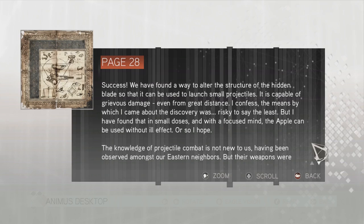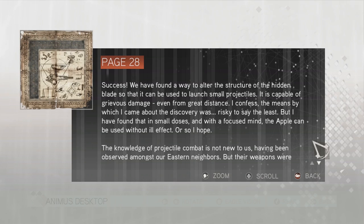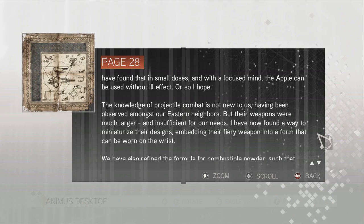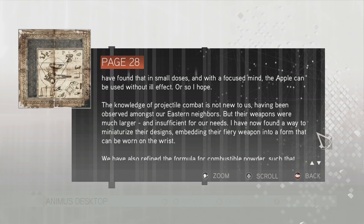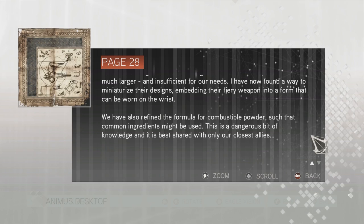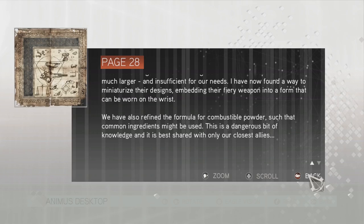Page 28: 'Success. We have found a way to alter the structure of the hidden blade so that it can be used to launch small projectiles — it is capable of grievous damage even from great distance. I confess the means by which I came about the discovery was risky, to say the least. But I have found that in small doses and with a focused mind, the apple can be used without ill effect, or so I hope.' So he got the knowledge about the pistol from the Apple — interesting! 'The knowledge of projectile combat is not new to us, having been observed amongst our eastern neighbors, but their weapons were much larger and insufficient for our needs. I have now found a way to miniaturize their designs, embedding their fiery weapon into a form that can be worn on the wrist. We have also refined the formula for combustible powder, such that common ingredients might be used. This is a dangerous bit of knowledge, and it is best shared with only our closest allies.'